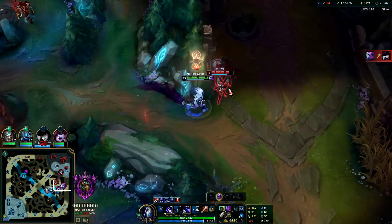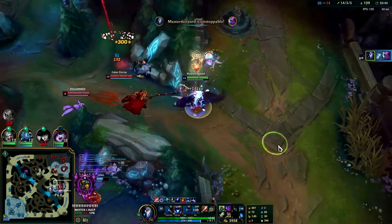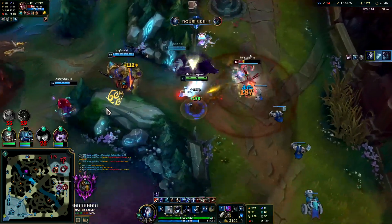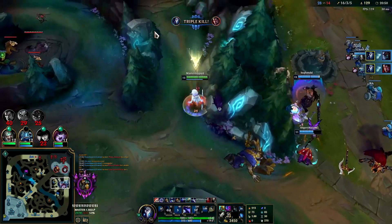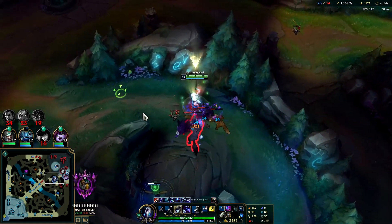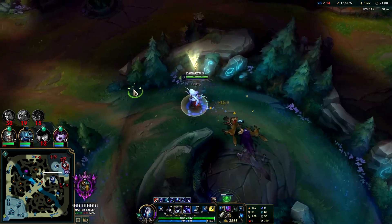You're dead Evelyn. This champ is stronger than yours I'm afraid. Jump out of his Q range and he can't do anything. Kindred's Q is really good against Darius - every time he goes to Q you just Q away and he can't get you. You either Q into him or if he can barely reach you then you Q away.